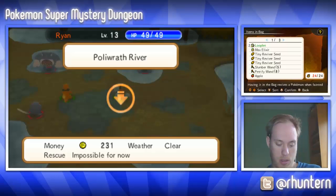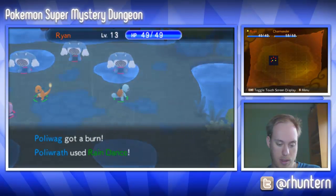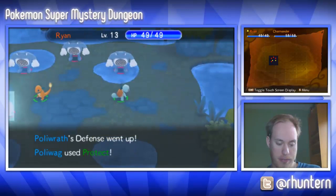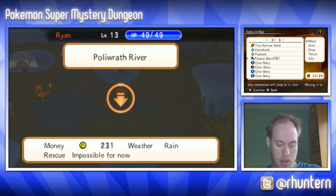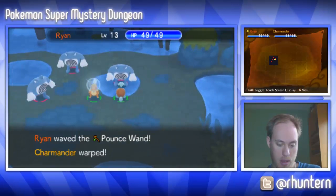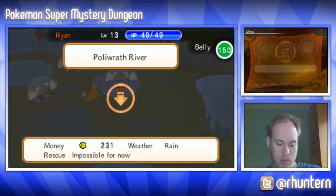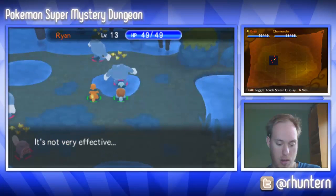I don't know how that works. If I move like that I can't use an item — oh geez. I really screwed over my Charmander. Let's see if I can use anything. A Petrify Wand puts them to sleep, we can use a Totter Orb. We can try Pounce — 'any nearby teammates will jump at it too.' Let's try that. Yeah, cool — we're gonna be able to hit this guy. Next I want to Totter Orb them to make them confused.